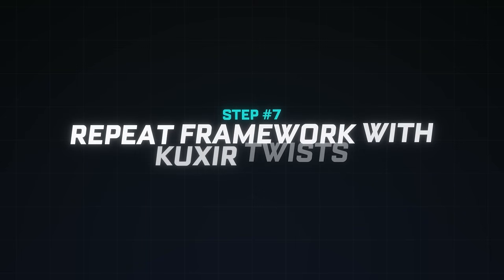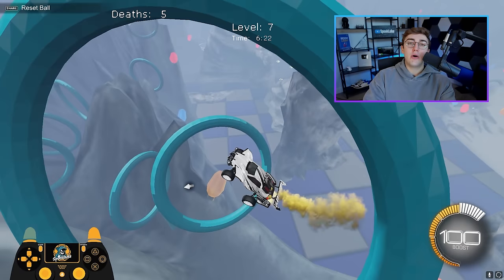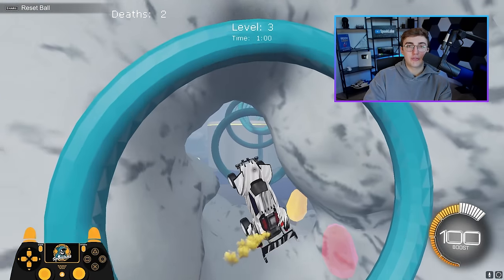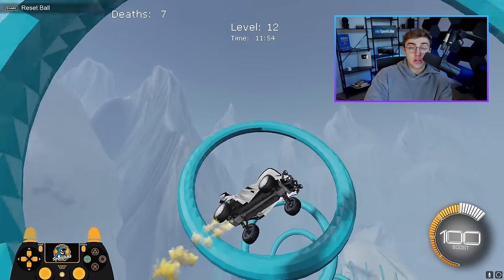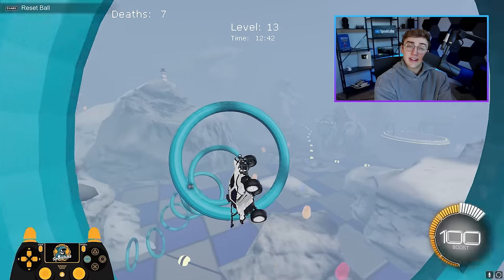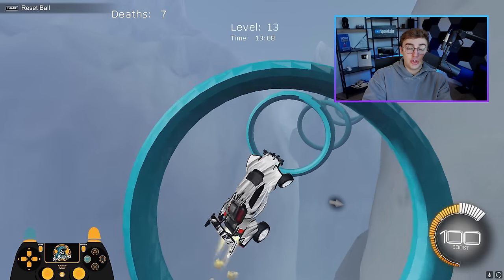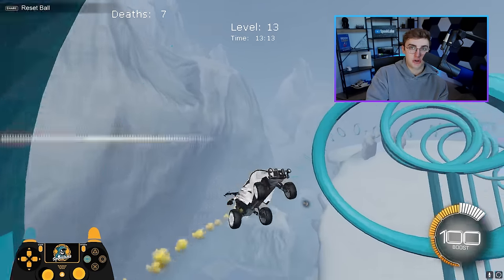Step number seven: repeat this framework with Corkscrew twists. At this point you should understand how to control airroll using only tornado spins. The problem is we can't always wait for our car to face a certain direction to start an airroll adjustment. If you could use a Corkscrew twist, you can immediately speed your car up from the neutral position — that's technically how you unlock 100% control of airroll left. In practice, however, do I recommend you do this? No.